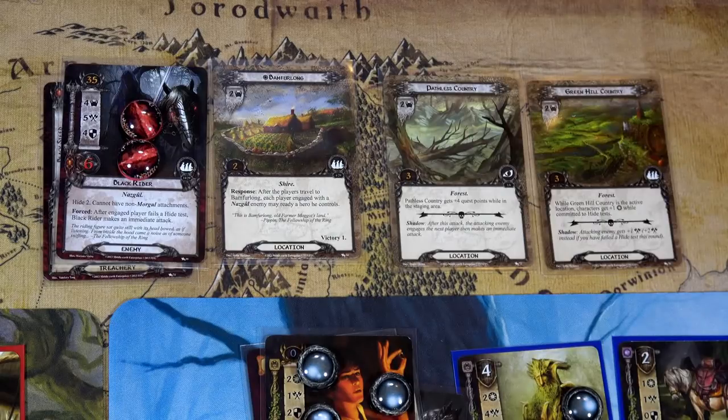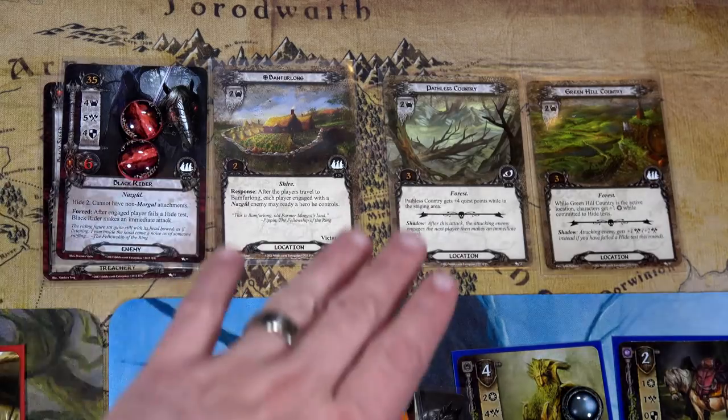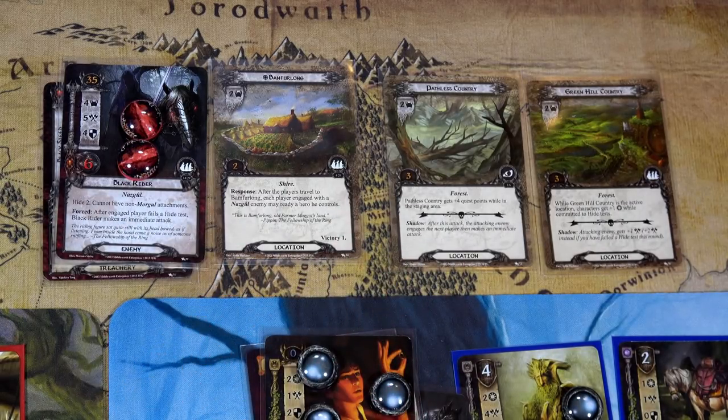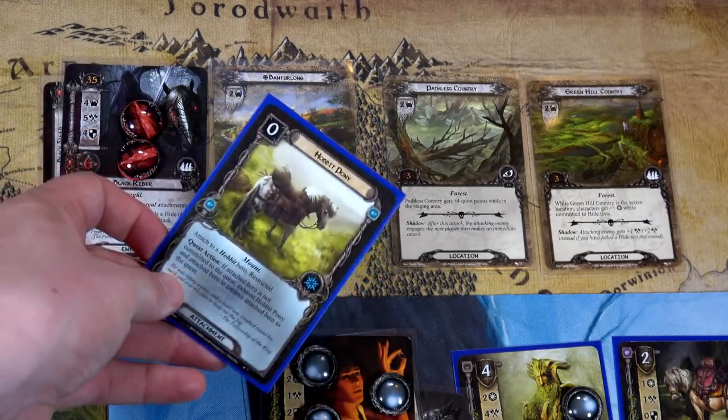Hello everyone and welcome back to the One-Stop Co-op Shop, this is Colin and we're going to start Episode 2 of A Shadow of the Past, our saga series for Lord of the Rings. Steve watched my video and told me I missed one time where the Hobbit deck would have been able to draw one card — from when we had that bird that attacked the Rohan deck and then moved over to the Hobbit deck. Its engagement cost was higher than our threat, so we should have been able to draw a card.